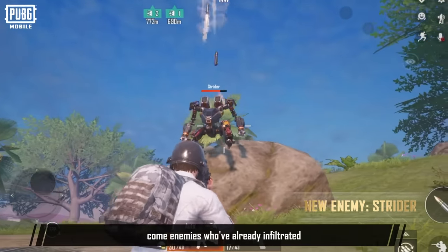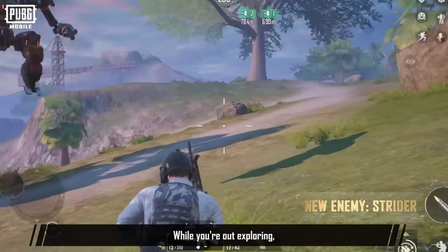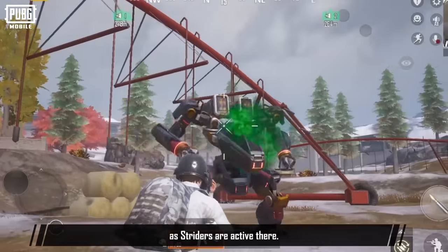Place them in your home to show them off to your friends. With the new version update, come enemies who've already infiltrated Metro Royale's Arctic Base and Misty Port. While you're out exploring, stay vigilant in new areas as Striders are active there.